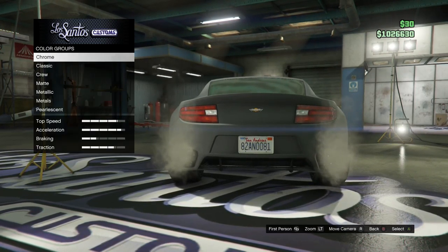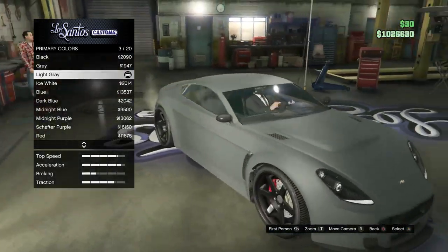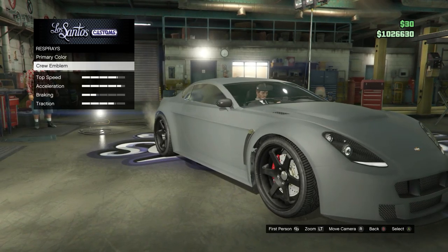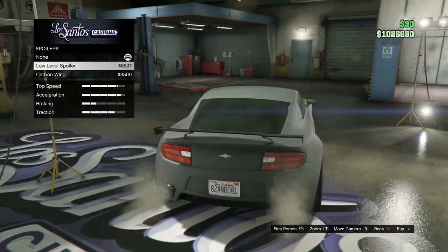For resprays, primary color — go to matte and then get a light gray. It's a nice feel to it. For the spoiler, keep that stock — no spoiler on this car.